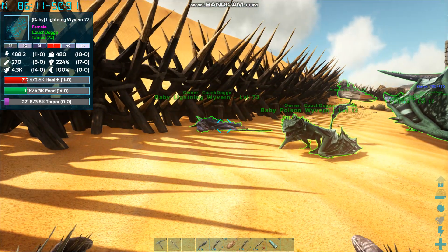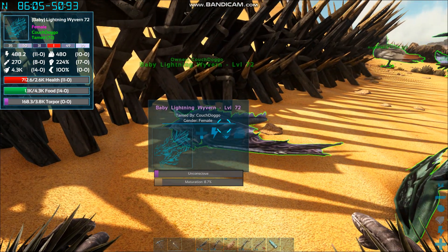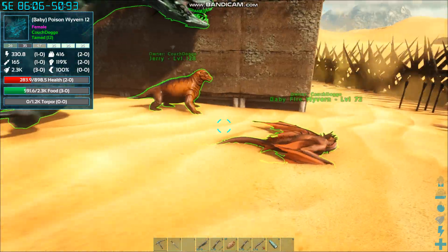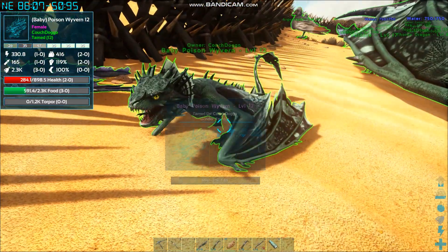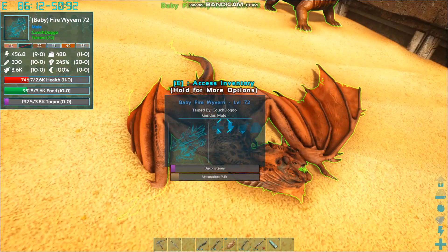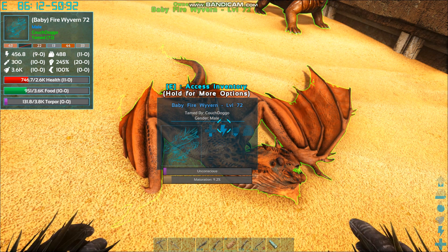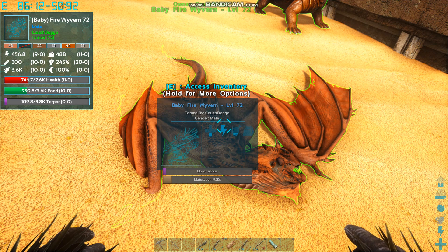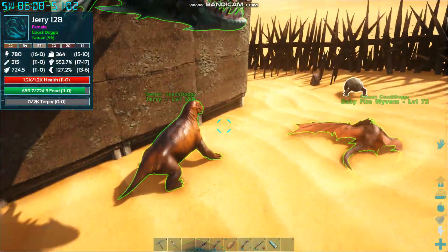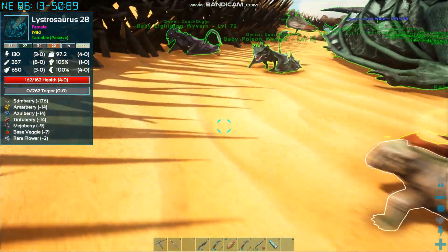Let's go take a look at the stats on this wyvern. This one's got 17 melee, so that's really good. Lightning wyverns are known for their power - I think their lightning attack is pretty good. This one I don't really care about its stats, but its highest stat is food - it's a food wyvern. This other one's also good in the melee - it's got 20 melee. This is actually a really good fire wyvern. I want you to come up with some names in the comments - I'm not very creative with names. Find something lightning or electric themed.